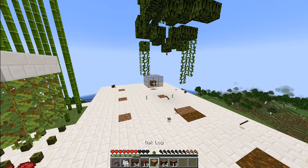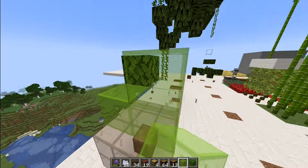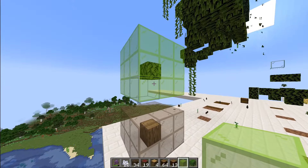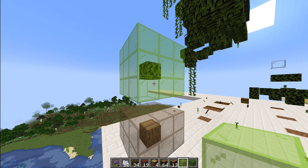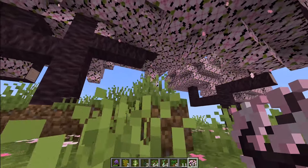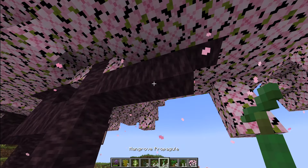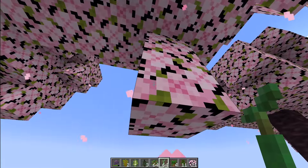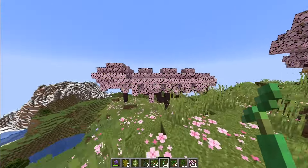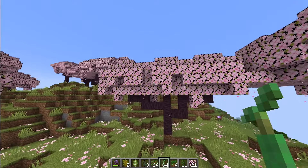I'm probably going to use the same detection as the logs, only difference being I'll include the blocks below as well. I took a little detour to the cherry biome and I think my worst suspicions are true — if I use the exact same detection method as the logs with the leaves, we would miss these blocks. It seems like cherry trees are the only type with a different method, which means I have to support it. Oh well, go figure.